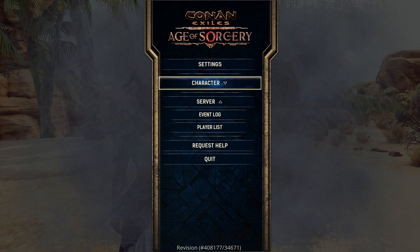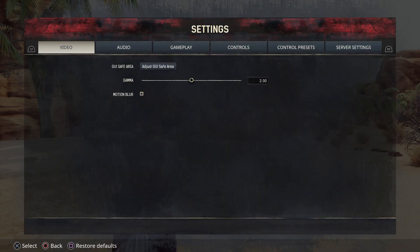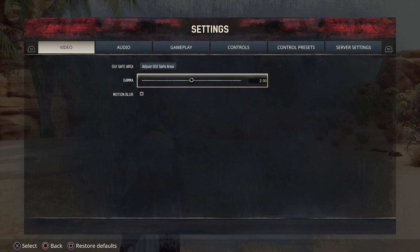What we're going to be concerned with here is Settings. Click on Settings and that brings up a whole gambit of settings for your game. The first three are pretty normal for most games. For Video, I like to adjust gamma, especially if I'm on the Isle of Siptah because that tends to be a little dark in areas. If you move it to the right, it will be lighter in dungeons and dark areas. If you move it to the left, everything's going to be darker.